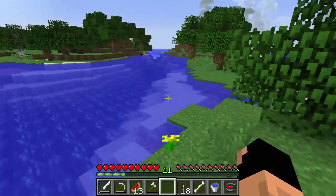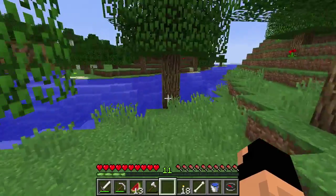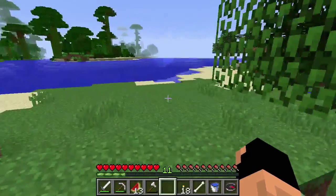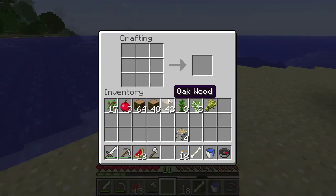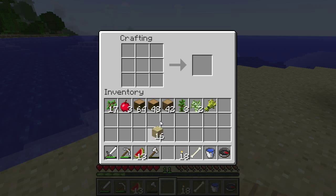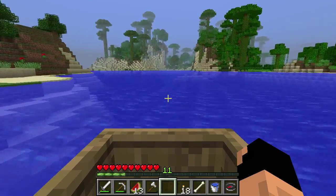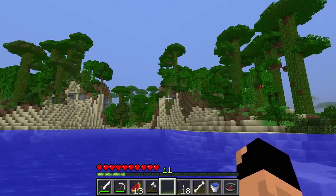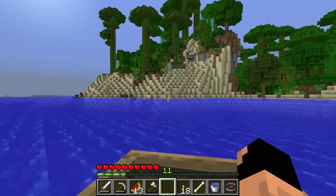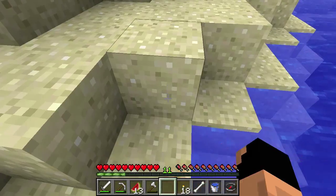So we're going to go over there with our boat — it should be back here somewhere. I had it, I know it was here. Are you kidding me? Okay, so we're going to have to build another boat. I know I have a ton of crafting tables inside so I'm not going to make more. There's one in front of the house. We're not going to use the birch wood — actually we might reuse the birch wood, so five will be alright for a boat. See you later, boat.